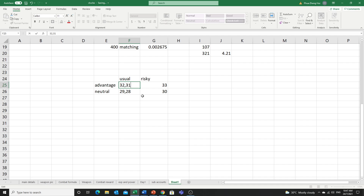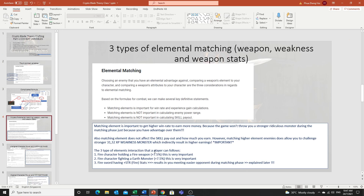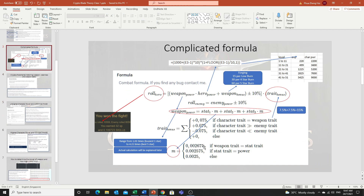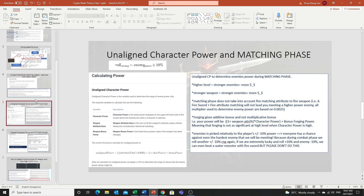The three kinds of elemental interaction are: a fire character holding a fire weapon (+7.5%), a fire character fighting an earth enemy (+7.5%), and a fire character having fire stats on the weapon — this also gives a bonus because you use the higher multiplier 0.002675 instead of 0.0025. These are the three kinds of element interaction.